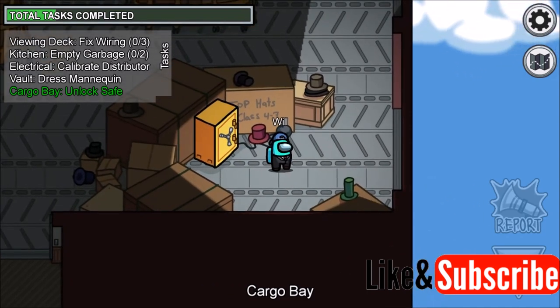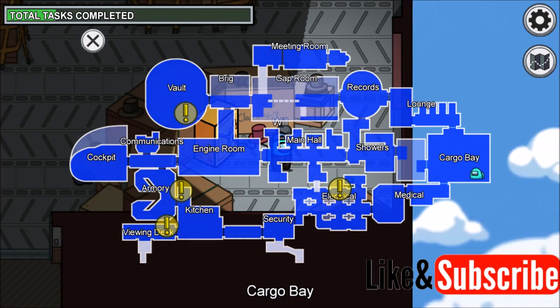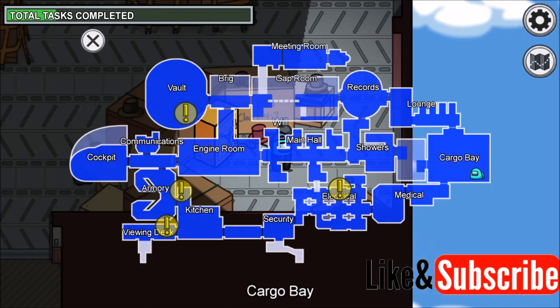And that is how you do the cargo bay unlock safe task on the airship map in Among Us. I hope you found this video useful — if you did, please leave a like and subscribe to the channel. I plan to make more videos like this in the future, and every subscription does help. Thanks for watching and I hope to see you in my future videos.